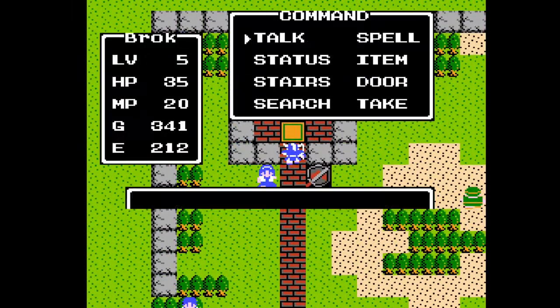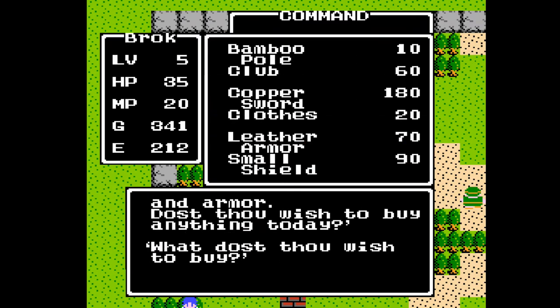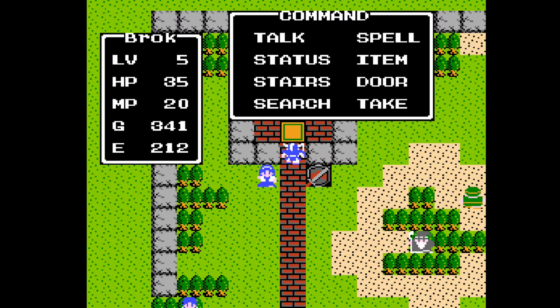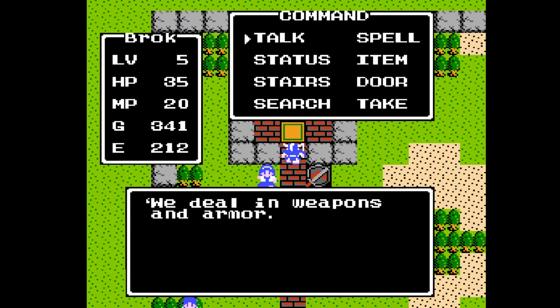Here we are in Breconary. This is our weapons and armor merchant. 340 gold was so that we could get one copper sword, one leather armor, and one small shield. Normally you would be able to buy all of those things individually as you gained enough money, but for the sake of recording, every time I get to a new area I'm going to grind for the gold to get the equipment off camera. That way you don't have to watch me spend endless hours grinding. Here we see our stats — our attack and defense power — so we can really get an idea of what a difference each weapon makes.